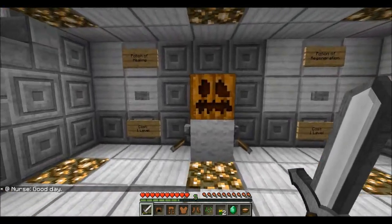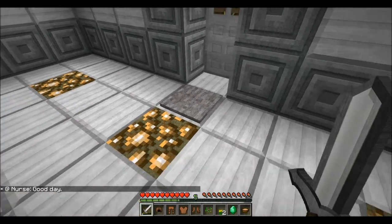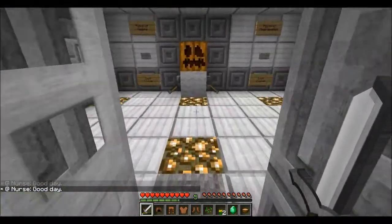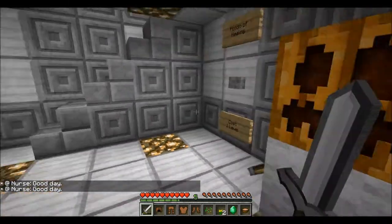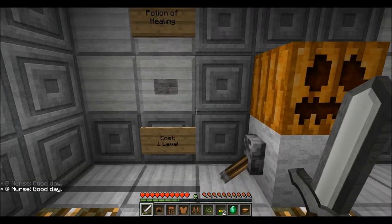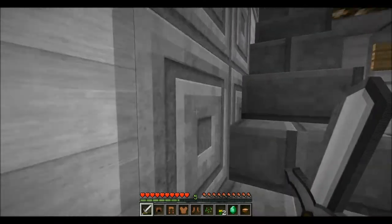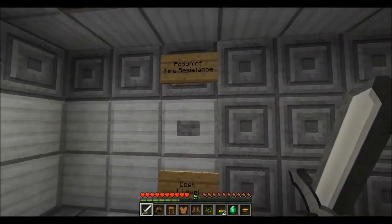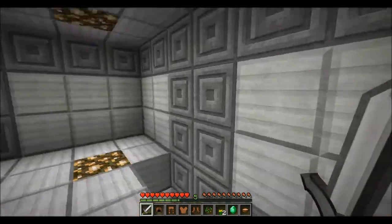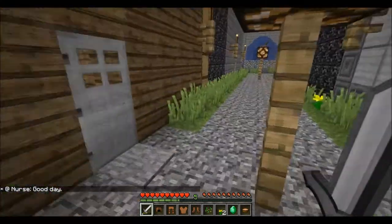Nurse's house. It says good day — it said good day because I slept alone. Potion of healing costs one level. Potion of regeneration — I don't really want to buy those, I just want to check. Resistance, strength, that's fire resistance. No, I don't want any fire resistance. Good day, thank you.